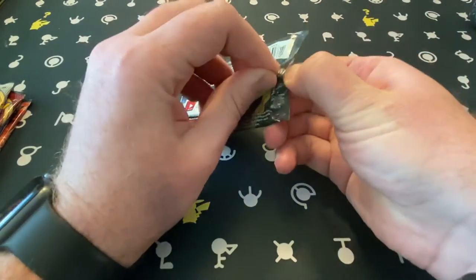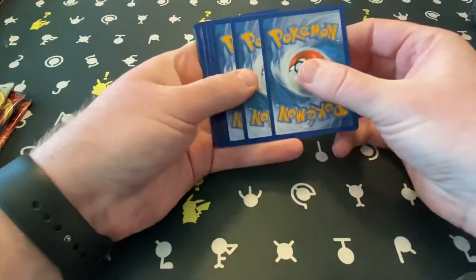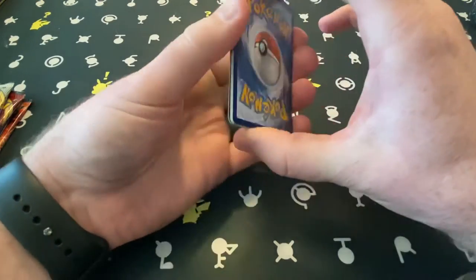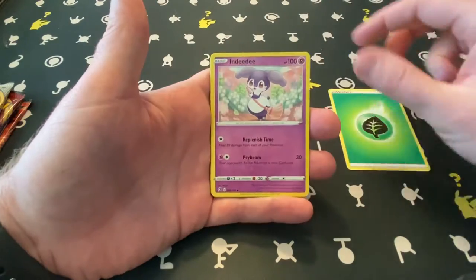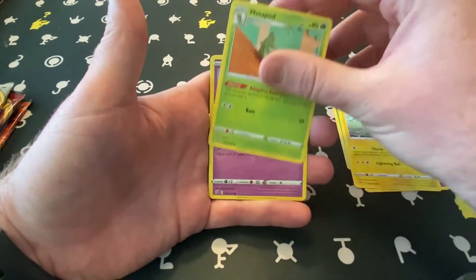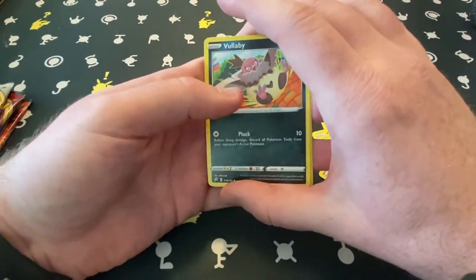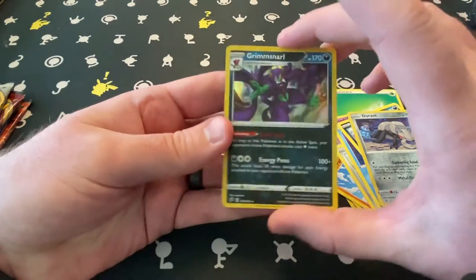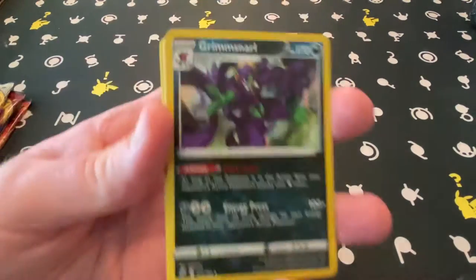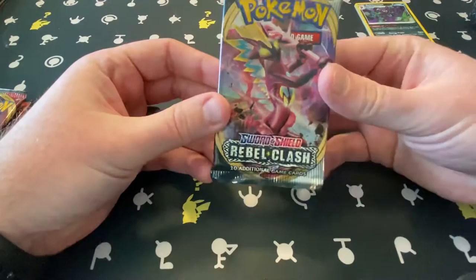Sword and Shield is still the four card trick. Get the code card out of there. One, two, three, four — starting off with a Rebel Clash. Beautiful leaf energy. The lighting is actually pretty good in here today because I'm filming in the sunlight with the windows open. Hopefully we get some nice cards. Durant and a hollow Grimmsnarl. I'll take a hollow for now — it is a neat card. Moving into the second Rebel Clash.